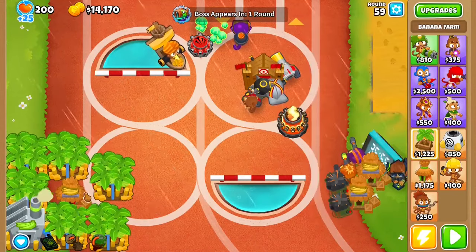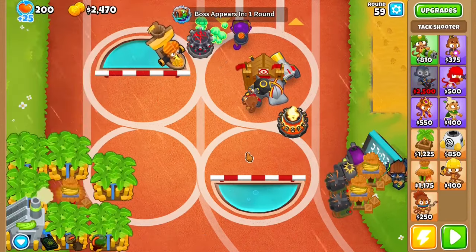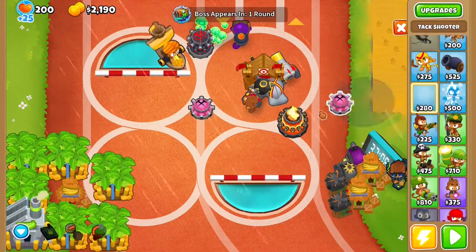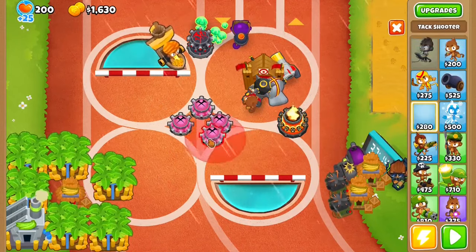At Wave 59, the first thing you want to do is get this to Banana Research Society. After that, get this to a Full Auto, get this to a Full Auto, and get this to an Overdrive. Then get Tack Shooters here, here, basically all around this ring, and then one in the center.